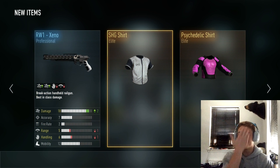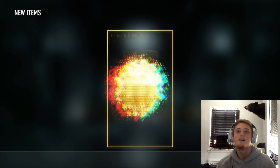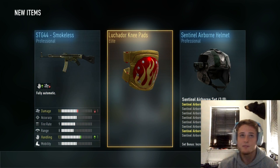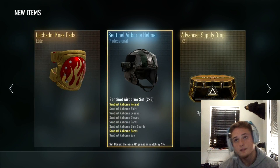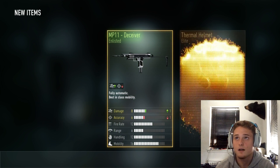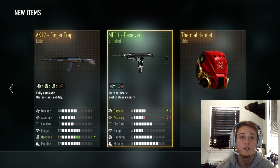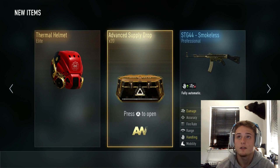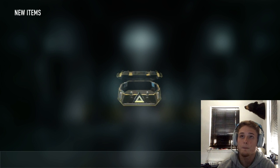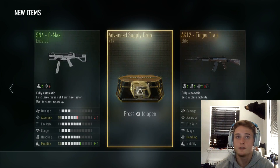Psychedelic Shirt — I'm getting all the psychedelics, this is crazy. I've gotten that SHG shirt like 30 times already. Widow Knee Pads is pretty dope. I got the Royalty for that already. That Thermo Helmet is pretty cool. AK-12 Finger Trap — that's pretty cool. That was 20 millimeter, I don't use that stuff.